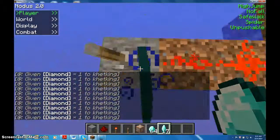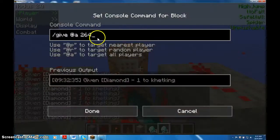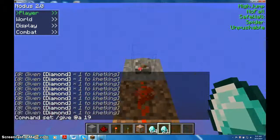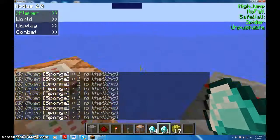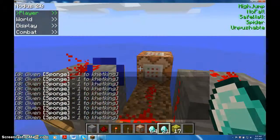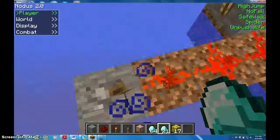Another thing you can do is make their inventory fill with a useless item. For example, you could set it up so it fills with sponge, which is item 19. This can be used as a pranking tool. I remember I was at a Minecraft camp and I set it up so the second someone got near, it would start filling their inventory with cocoa, which in Minecraft is completely useless.